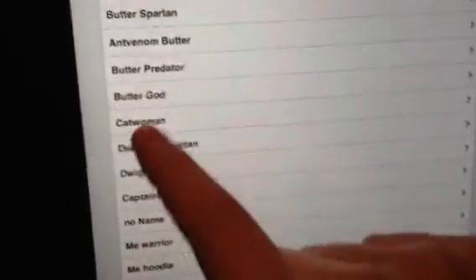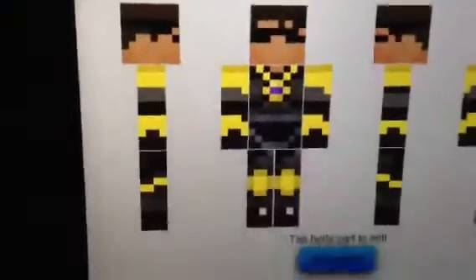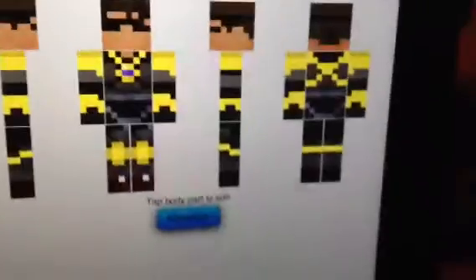Next, we've got Catwoman, which I made myself. That's pretty cool. Next, we have Butter God — the Butter God — which has got his Minecraft look with some extra butter detailing.